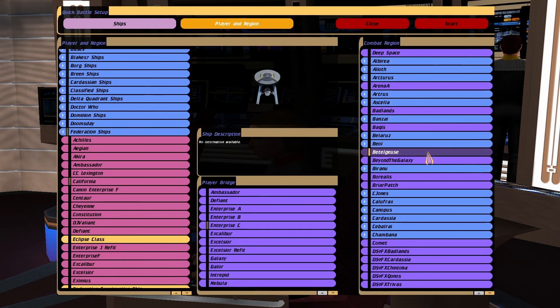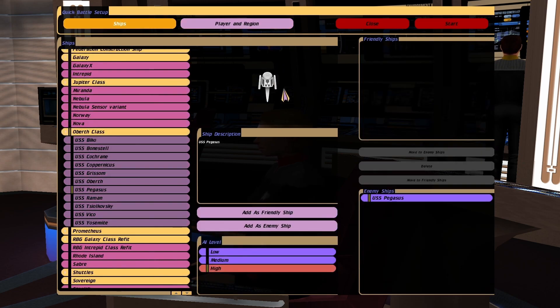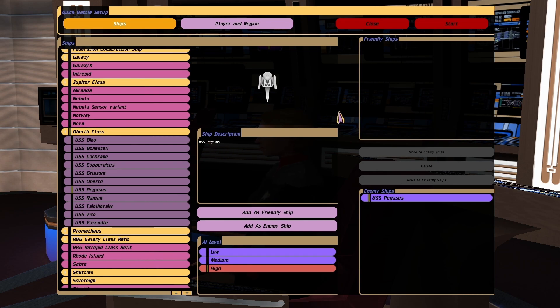Hey guys, Retro Badger here. So in this video we're going to put the California class up against the Oberth class — but not just any Oberth class. It's going to be going up against the Pegasus which has its phase cloak. This has been requested by loads of people, so yeah, let's find out what happens.